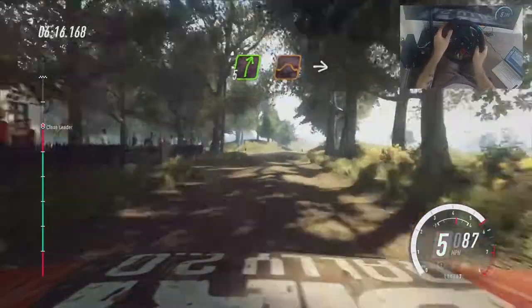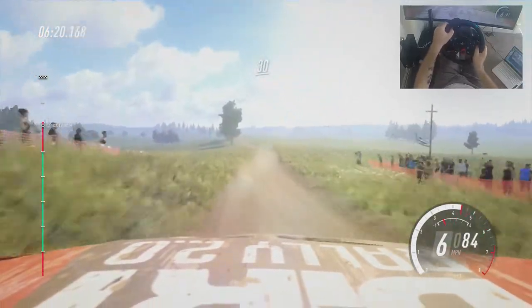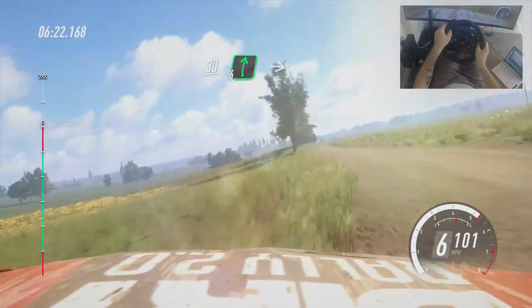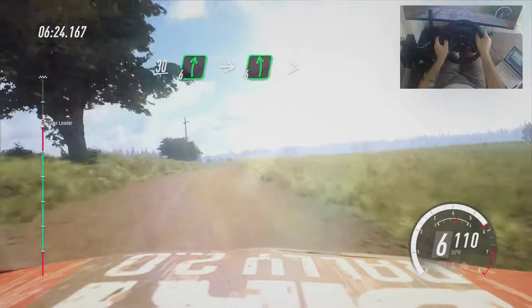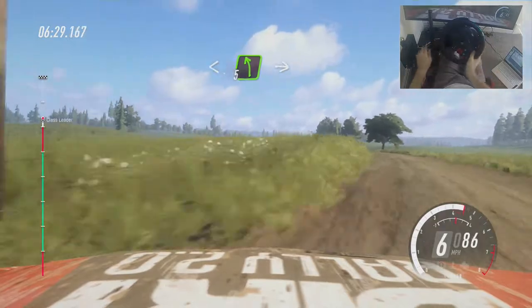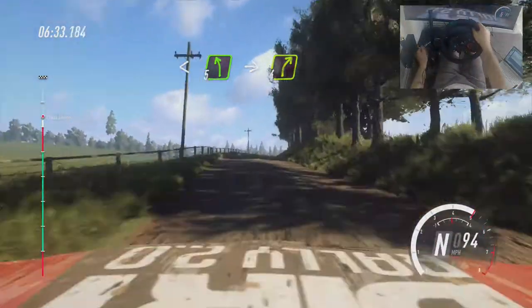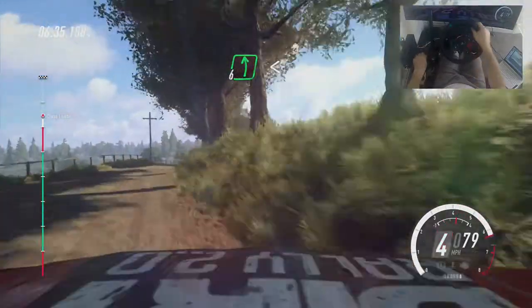Five right of a jump. Into six left. 30. Six right long of a crest. Into six left long. Tightens past junction. Opens long. Into five left. Into four right of a crest long.